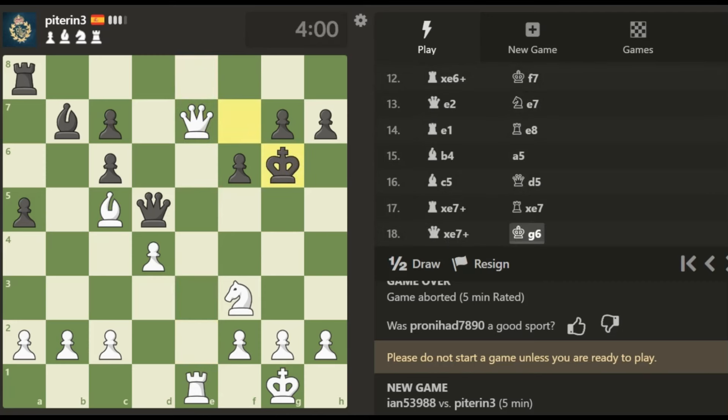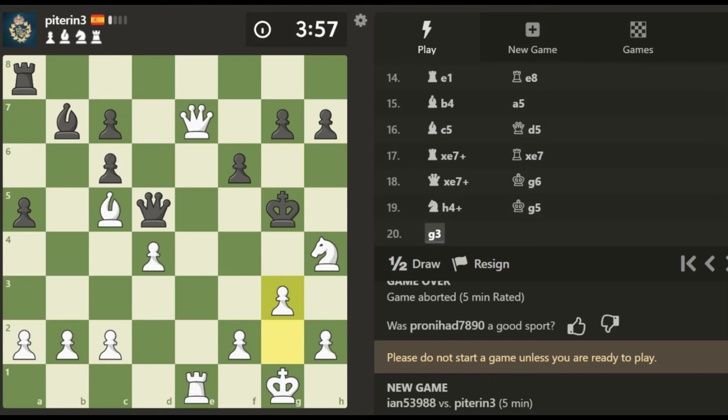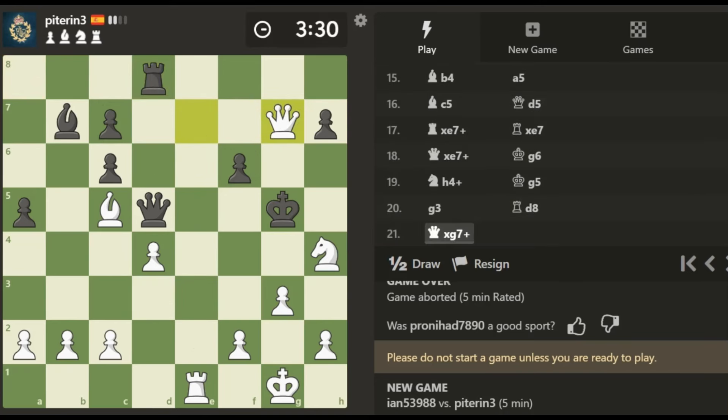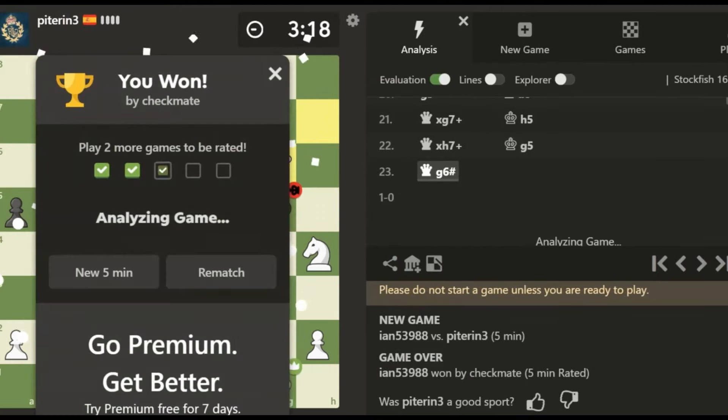We're not even going to worry about which move is the quickest checkmate — we're just going to go here, see what he does with this king. Check, check — defended by the knight, not hard to see. And it's checkmate — easy peasy.